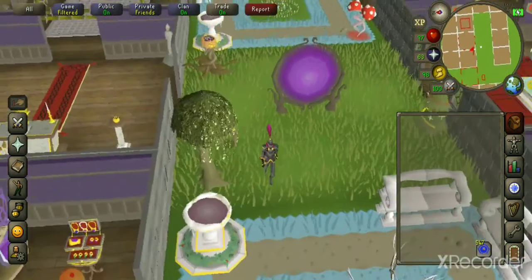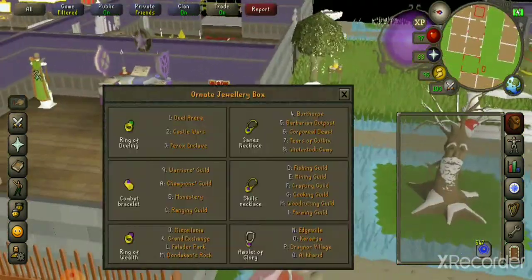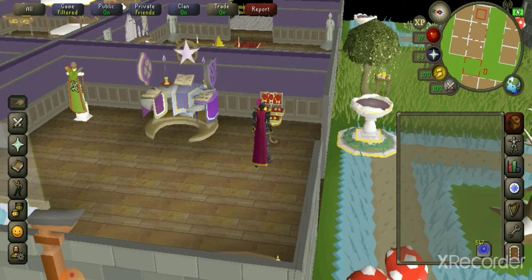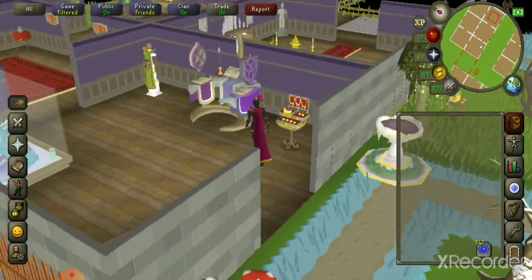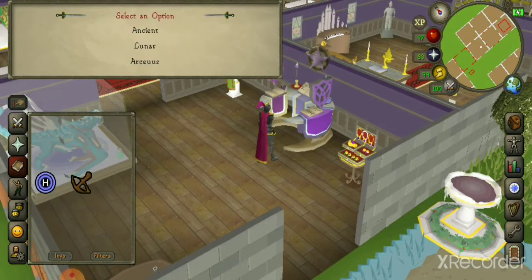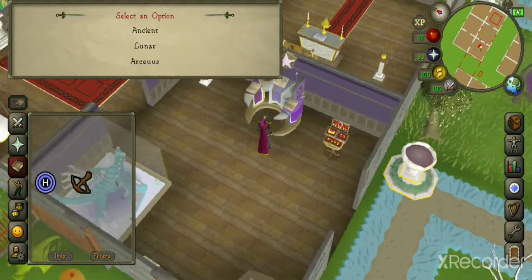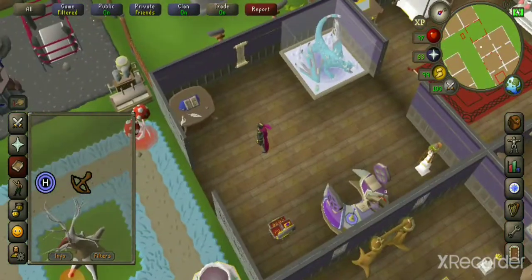The jewelry box lets you have essentially all the teleportation jewelry — except for the Necklace of Passage and Burning Amulet — right at the tip of your fingers, just one house teleport tab away. The occult altar lets you swap between your spellbooks anytime you want without having to use someone else's house.